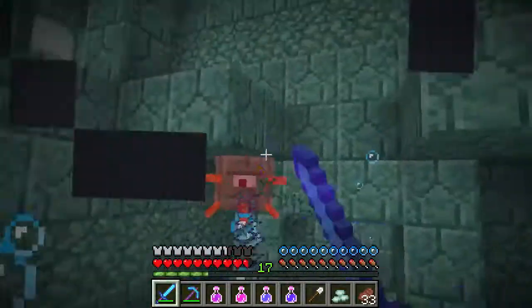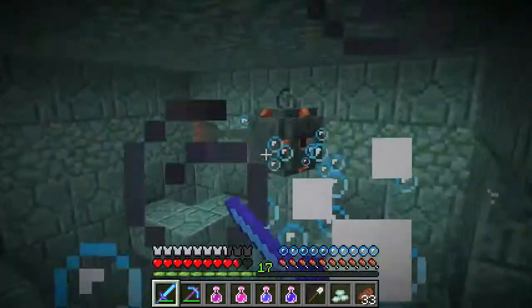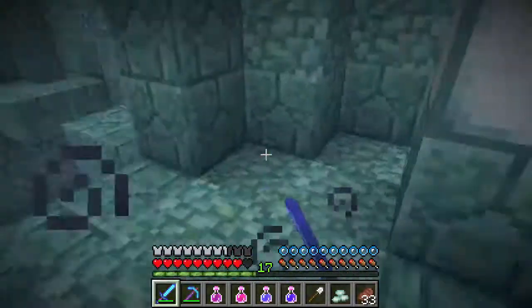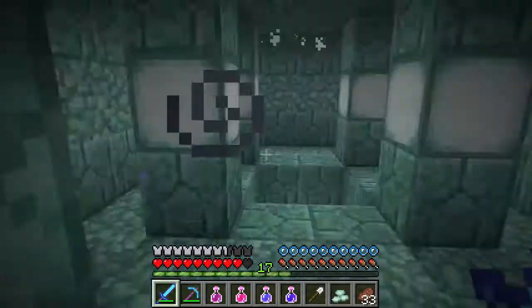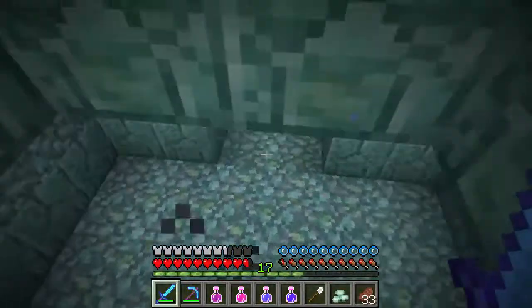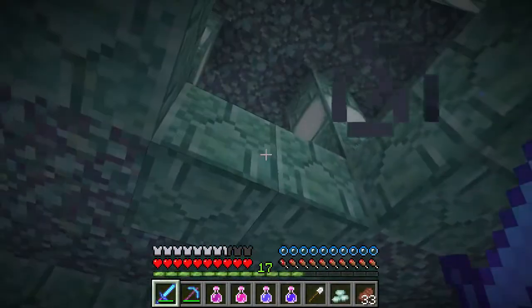This is the way we're supposed to go. Remember, if you hit them while those spikes are out you're going to get hurt. We have mining fatigue due to the bosses still being alive — there are still two more bosses. So this is the way we need to go.